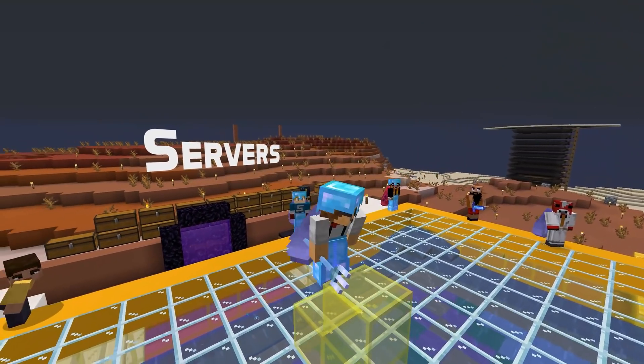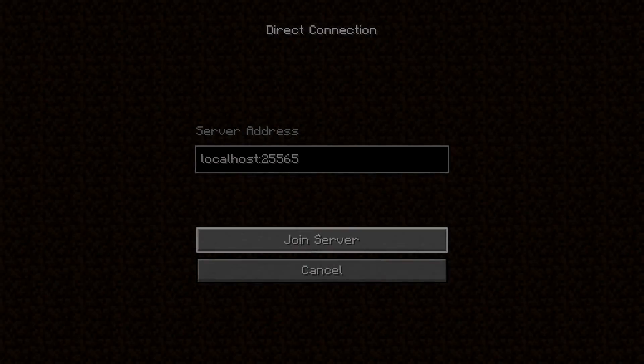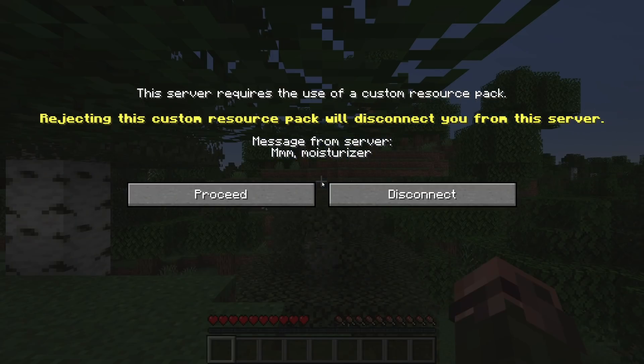A change for servers: in the previous snapshot, servers got a new prompt text that they can show when prompting for user preference about a resource pack. Users that have previously permanently declined a server resource pack will now still be shown that prompt if the pack is set to be mandatory. Previously, the user would just be immediately disconnected.